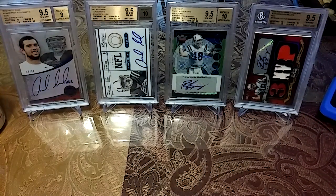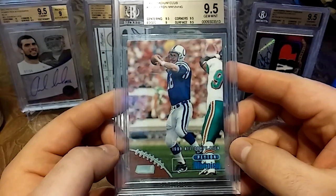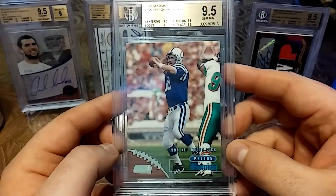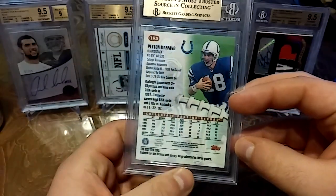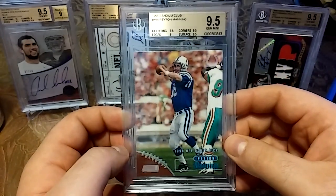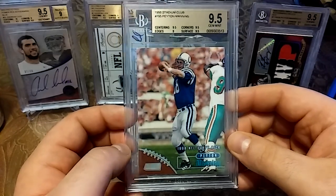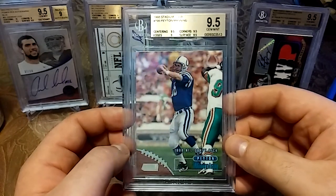And you guys know I had to pick up some graded stuff. We have this '98 Stadium Club Peyton Manning — just a beautiful clean base. I've been wanting this card for a long time but I always wanted a graded one, so I waited for this beauty to come out. 9.5 centering, 9 edges, 9.5 corners, 9.5 surface. Just a beauty.